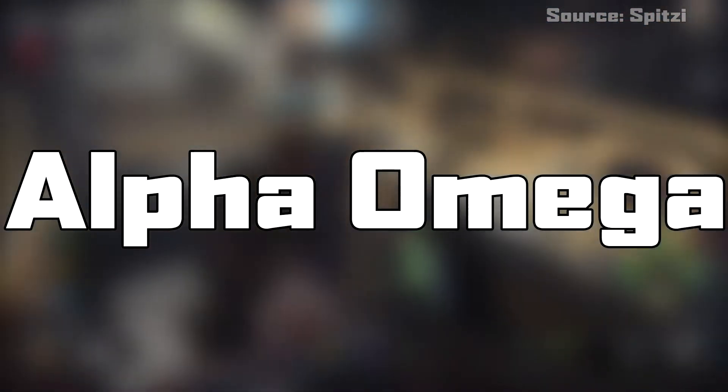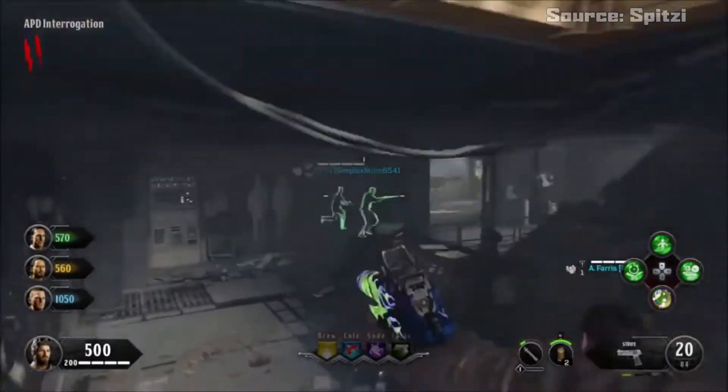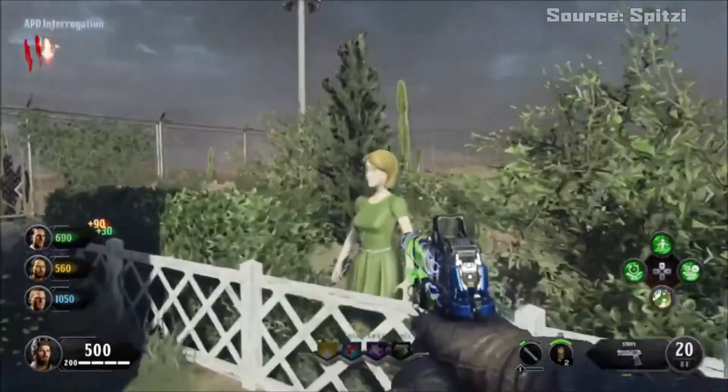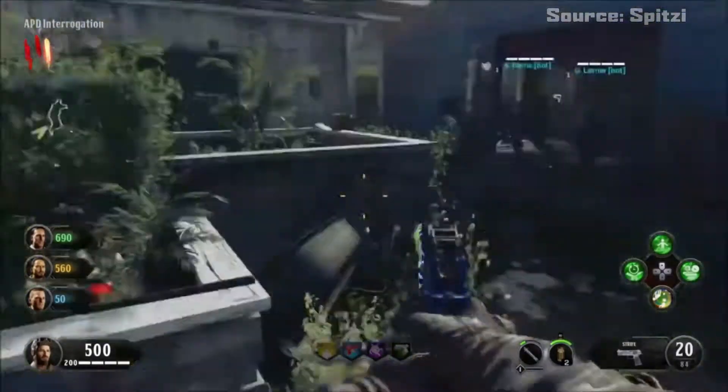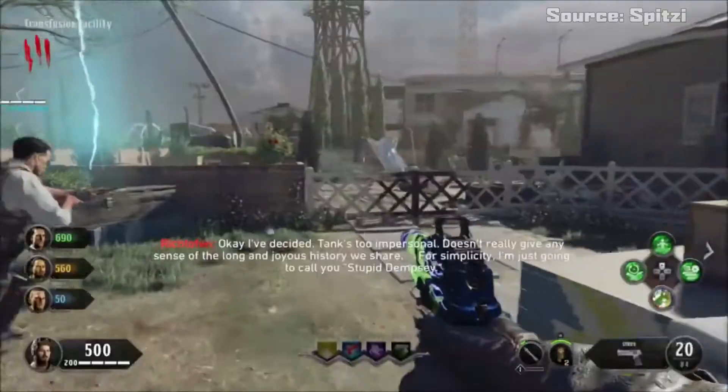Number 2: Alpha Omega. This one is just really creepy. When you are moving about the map, the mannequins move when you are not looking at them. Some will attack you if you don't move past them fast enough, but most of them turn their heads or make slight movements. It really is a thing of nightmares.